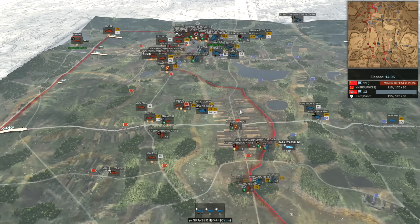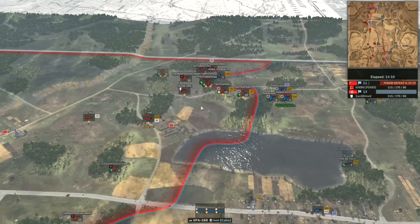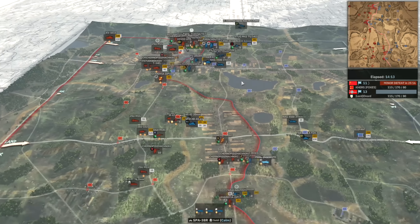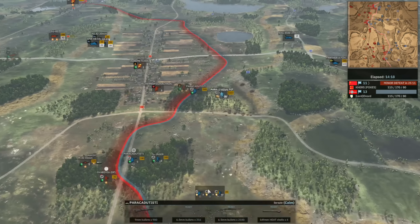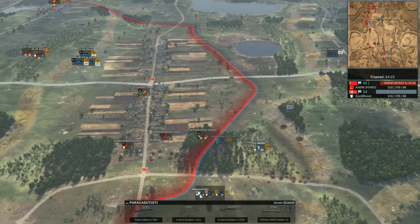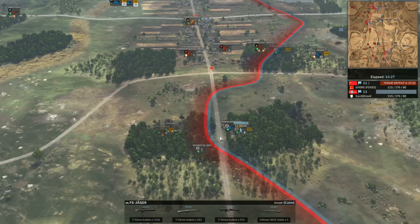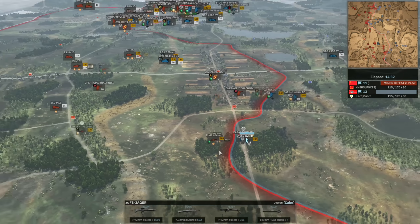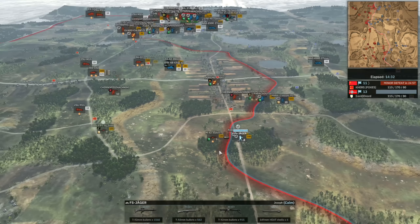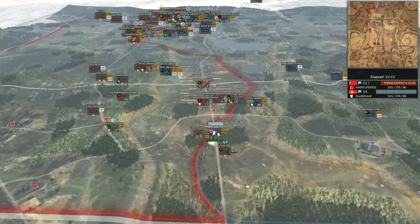Over time it feels like Kurs has started to build up a lot more forces on the top side, whilst Onord has started to invest a lot more into the bottom. He's brought in the Parachadudisti and Falschmjager squads — a reasonable amount of points to spend on infantry — and they're moving up on the bottom side as well. He's going to slowly get control if Kurs is not too careful. But a Yak-9 just bombed a Falschmjager squad and will take it out — very nice strike.